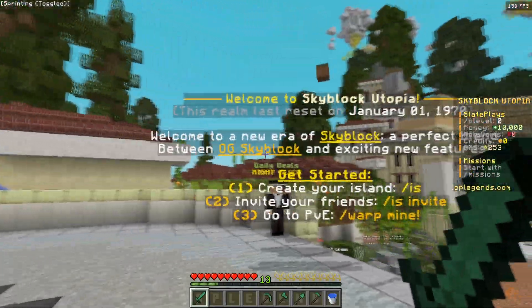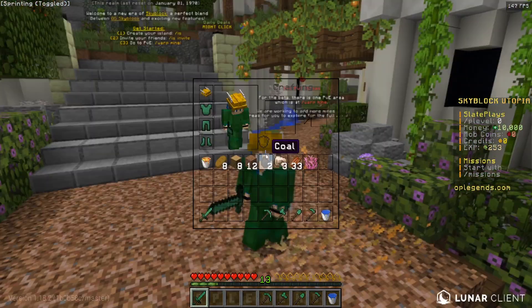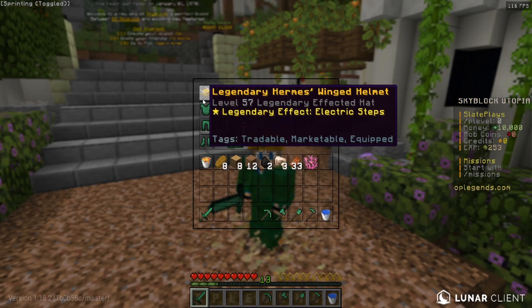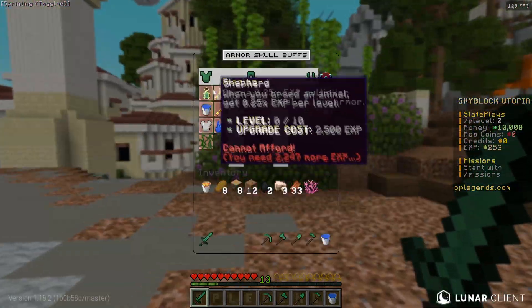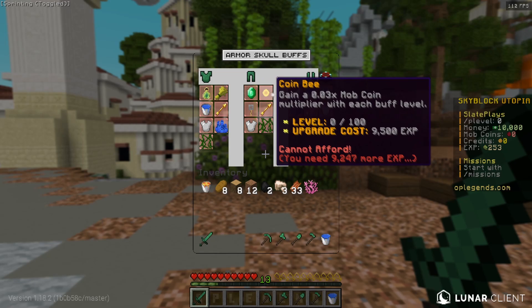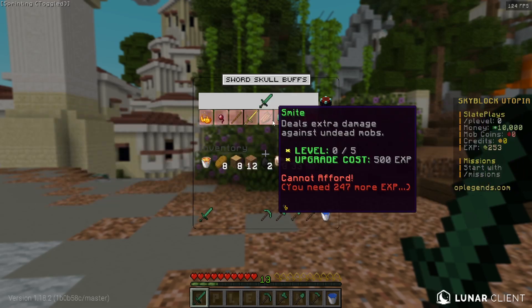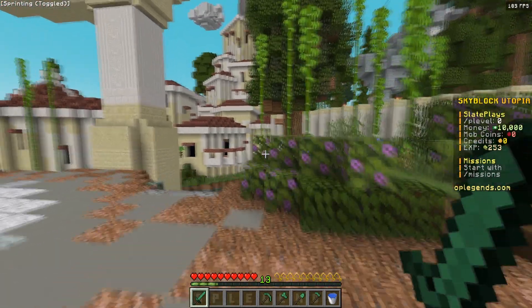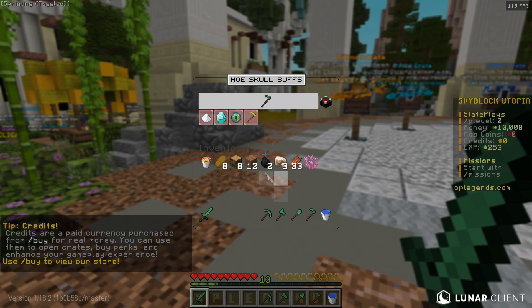With the server, they're trying to mix OG Skyblock with all the recent new features that the Skyblock community has been seeing. One thing that stood out right off the rip is all of the Skull gear — basically, the Skull gear is all you need and you spawn in with it. I'm in the starter gear right now. If I go ahead and right-click the boots, this is how the enchant system works for everything — you just right-click it. With the sword, you basically get to pick and choose what you want to upgrade, which I love so much more than the old system where you had to buy enchant books and hope for a lucky chance.